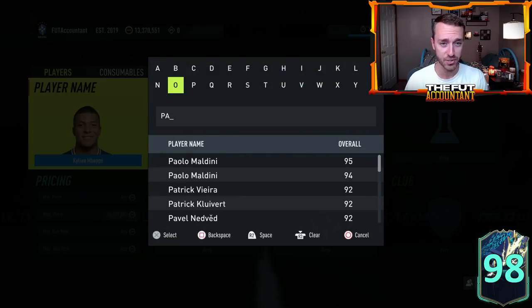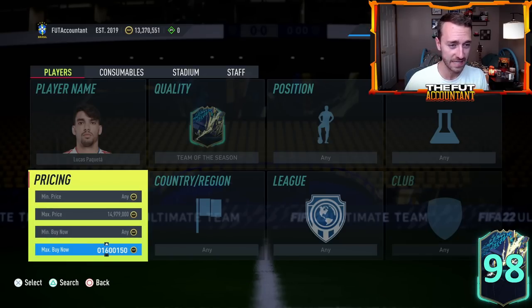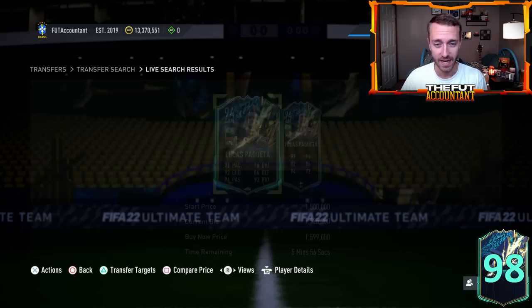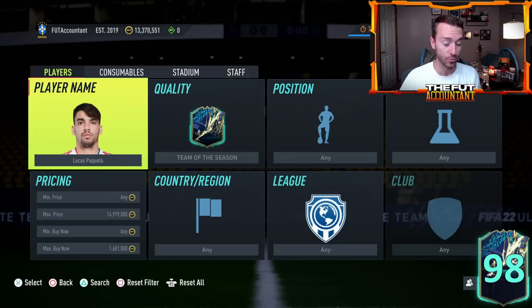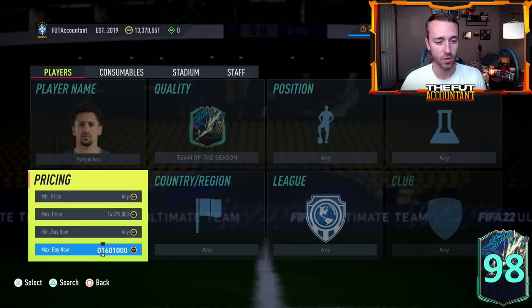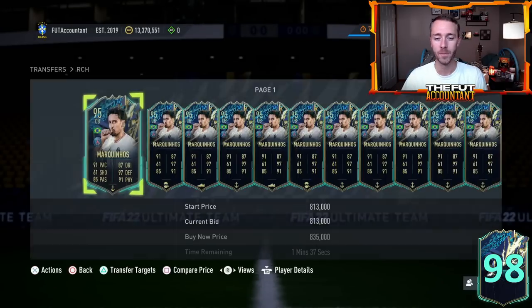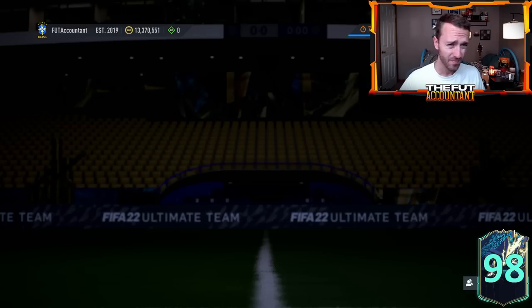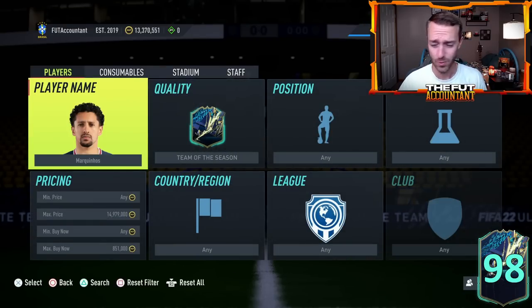I also want to take a look at the market, because yesterday EA Sports released a guaranteed League One TOTS SBC that was way cheaper than any of us expected — only an 86-rated squad. But the pack weight kind of showed why they maybe did that. Nobody was packing these insane cards. You've got these higher-tier TOTS cards from League One like Neymar, Tchouameni, Marquinhos, Paqueta — a lot of these cards are going up in price big time because people are going out and buying teams. We're going to take a look at all of that and what to expect today on Thursday in FIFA 22.